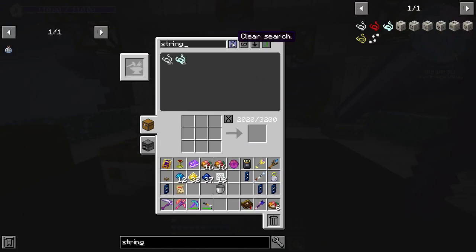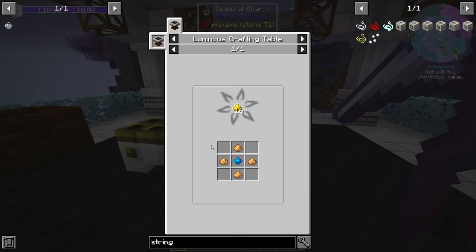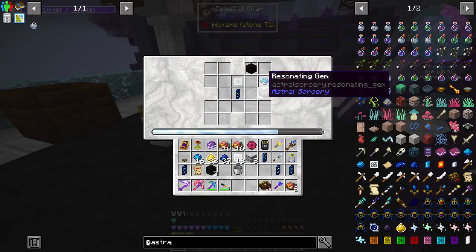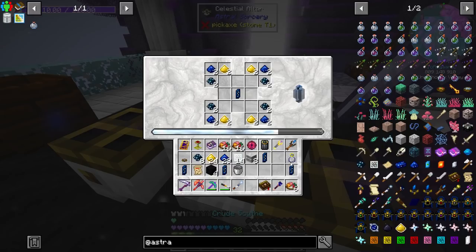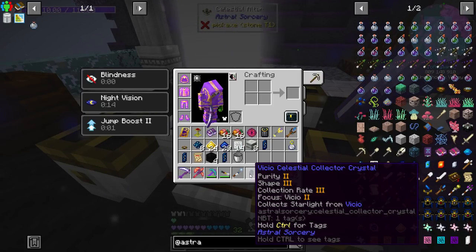So now what we're going to do — for these, you kind of have to use the book because JEI is not going to tell you how to make your collector crystals. I did go ahead and make some illumination powder — I actually made a bunch. If we take a look in here, I have 480, so I did like a half stack. So let's go ahead and grab all of this out. We're going to place out our resonating gems, our stardust. And actually I should probably double up on these. And then we're going to take the crystals that we attuned, so VCO, and we're going to turn these into collector crystals. So let's go ahead and do that. Give that a second to run and then we're going to do the one that has boots on it. There's one and we completed a quest for that.